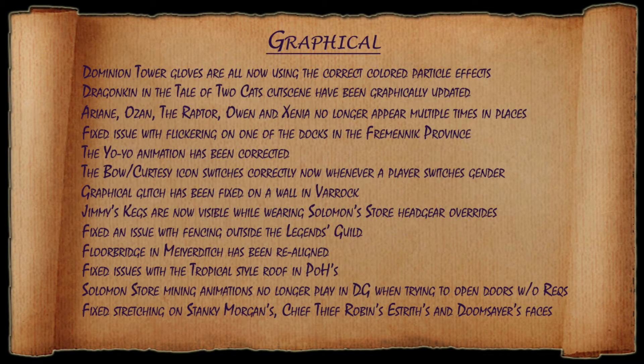First up, under the graphical category, all Dominion Tower gloves are now using the correct color particle effects. The Dragonkin and the Tale of Two Cats cutscene have been graphically updated. Arianne, Ozen, the Raptor, Owen, and Xenia no longer appear multiple times in certain locations.